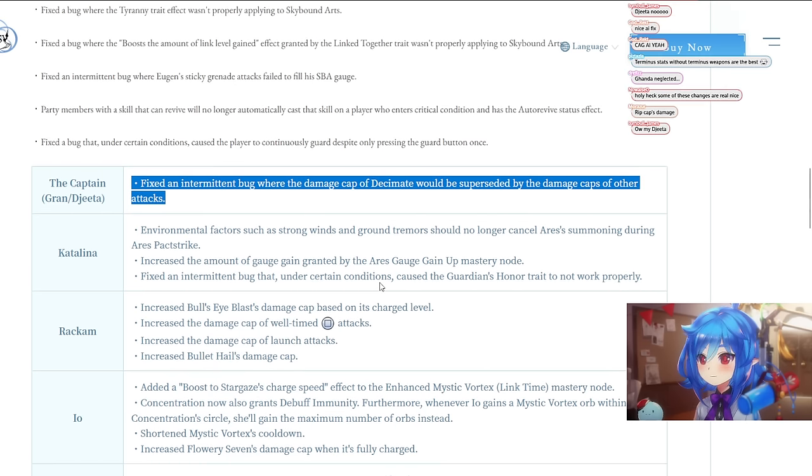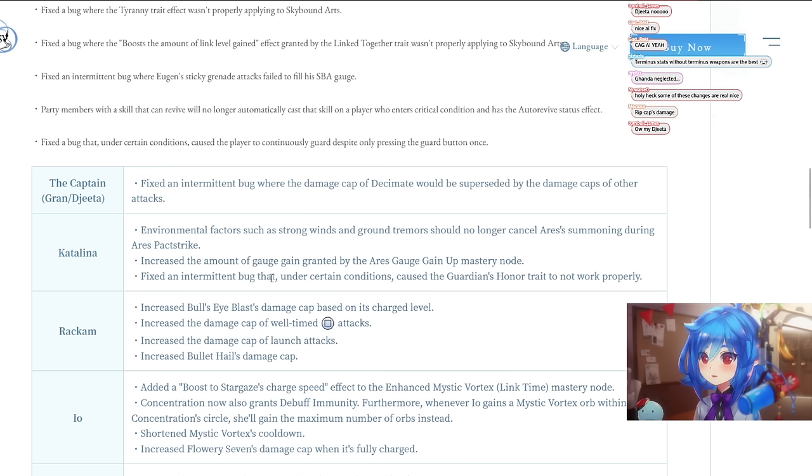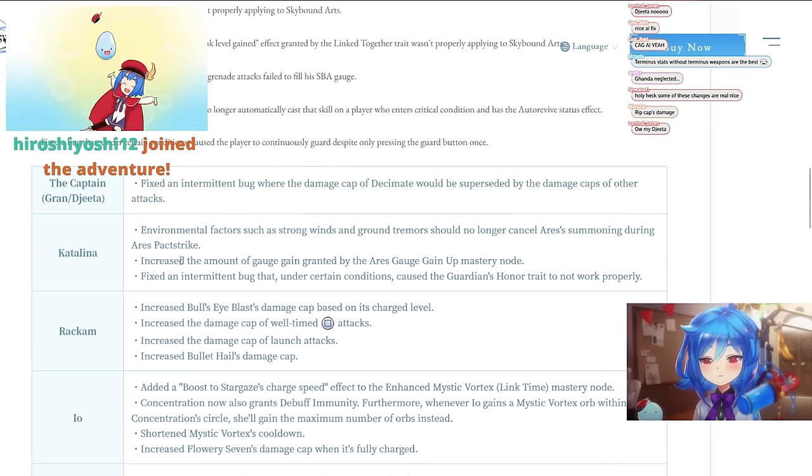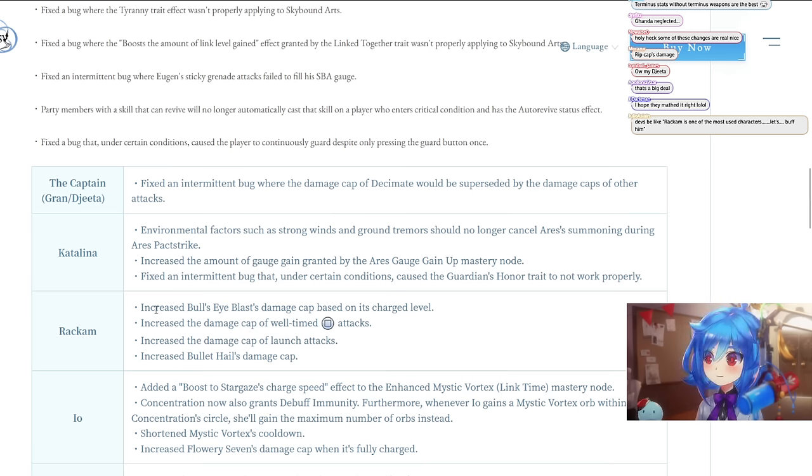For Catalina: environmental factors like strong winds and ground tremors should no longer cancel Aries's summoning during Aries pre-strike. They also increased the amount of gauge gained by the Aries Gauge Up mastery node. This should be really impactful because one of the problems with Catalina was always being just one point short on gauge. Hopefully now you can get like half a bar with one combo instead of always ending up with that one little sliver short.